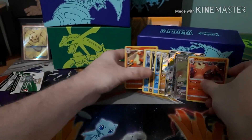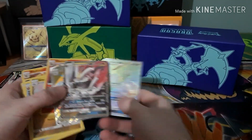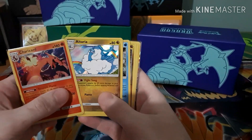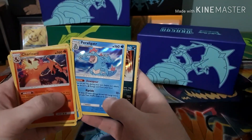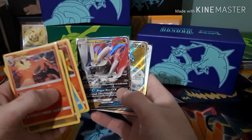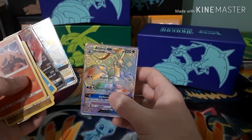So we'll summarize our pulls. We got Charizard hollow, Altaria hollow, Gyarados, Kyurem, Feraligatr, Hydreigon, Blaziken — got a White Kyurem GX, an Altaria GX Full Art, and an Altaria GX Rainbow Rare.